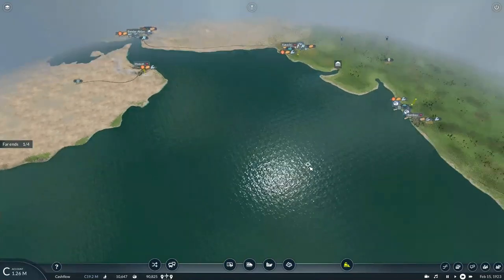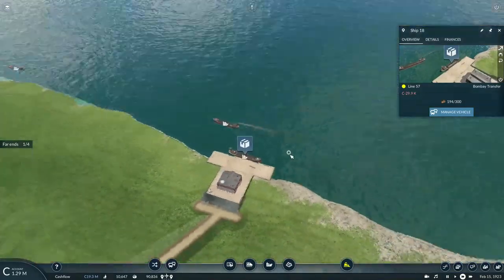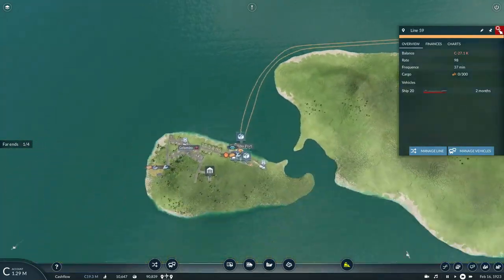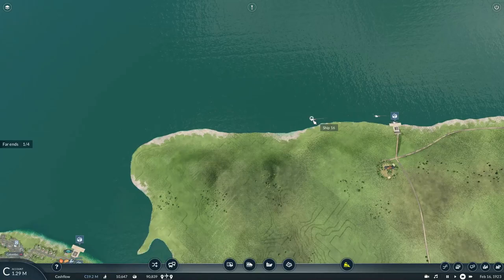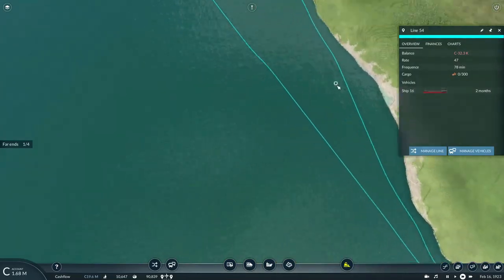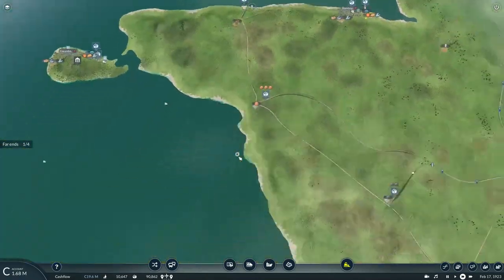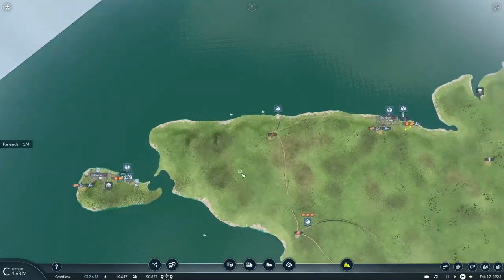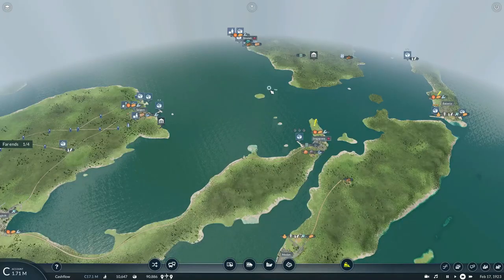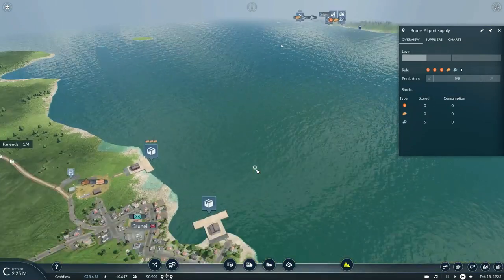We also got logs being produced near Bombay. We've got a ship loading up to the brim with logs, heading off to Colombo port. This ship is heading towards Calcutta port to pick up refined oil and take it to Calcutta to be processed into fuel. So we got tools, food, and fuel being taken to the airfield at Colombo. As for the supplies for Brunillo, we already have tools but we need fuel and food.